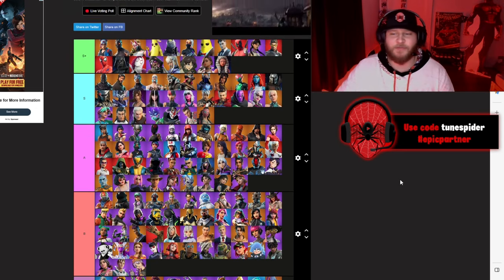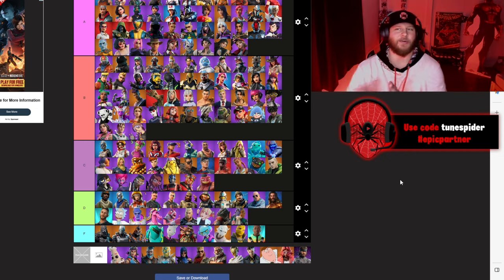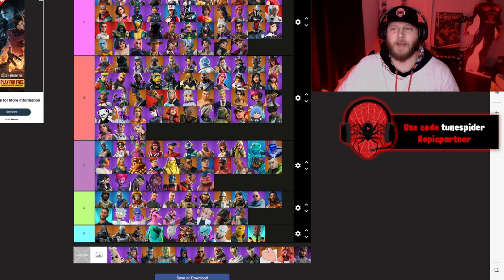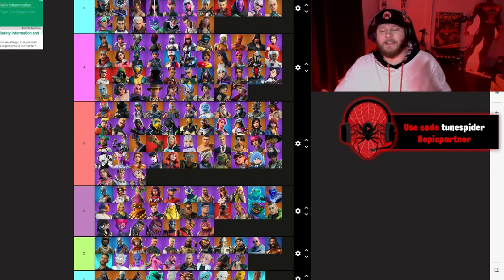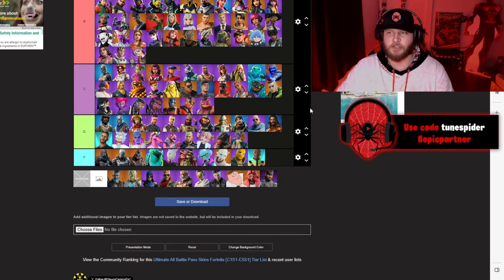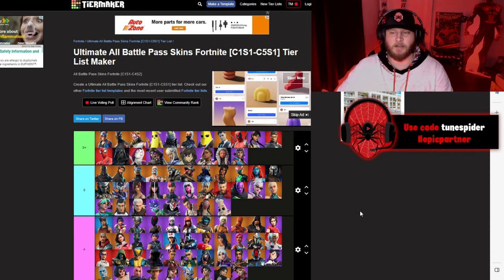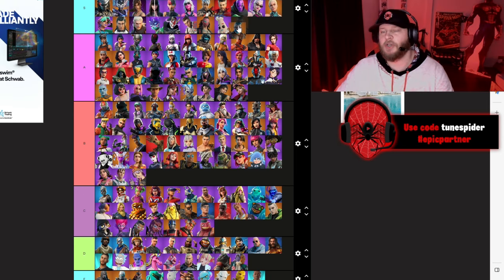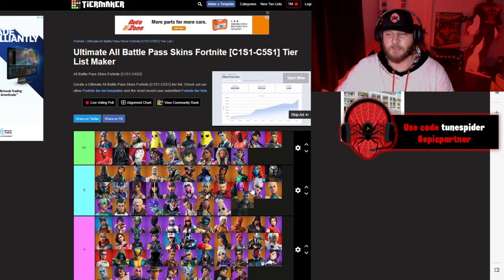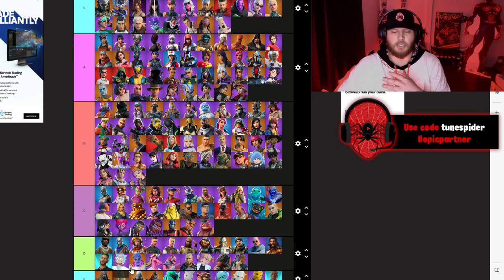Chapter 4 OG season — they absolutely killed it with this Battle Pass; I love it. Starting with Lil Split, for sure going S. Renegade Lynx — she's going S+; two iconic skins, Lynx and Renegade Raider combined — killed it. Omega Rock — also two iconic Tier 100 skins collabed — going S+. And then Spectronite — one of the best night skins with so much customization — going S.